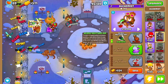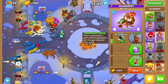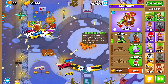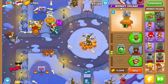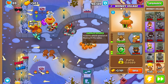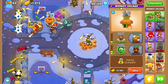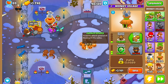Now that we have Radar Scanner, the next thing is to upgrade our Alchemist to Berserker Brew first — it's a little stronger and cheaper than upgrading the Monkey Village to 2-2-0. Once we have Berserker Brew, we come back to our Monkey Village and purchase Jungle Drums, because Jungle Drums is a stable buff that applies to our Monkey Ace, our Soda, and the other towers we'll buy in later rounds. By round 48 we have our Jungle Drums.